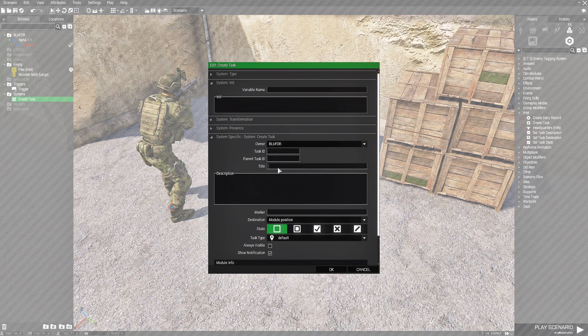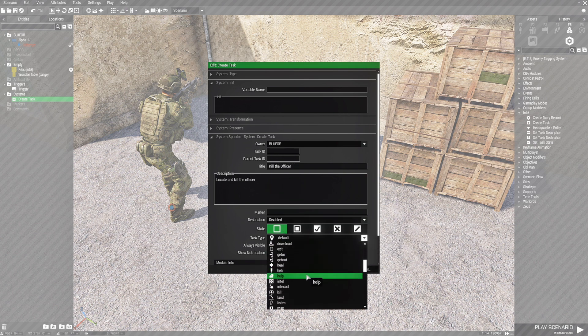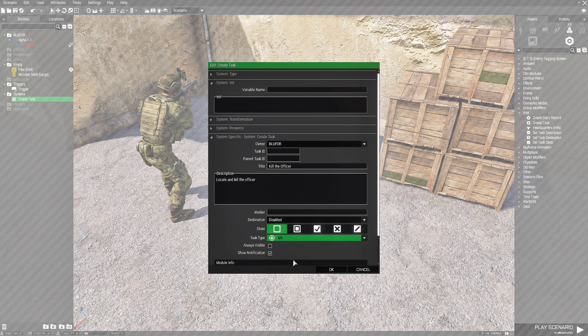I'm going to skip the IDs, go to Title and put 'Kill the Officer'. In the description we're going to put 'Locate and kill the officer'. Under Destination, disable that. The state is going to be Created, the task type is going to be Kill because it's a kill task, and that's all we need to do for this.